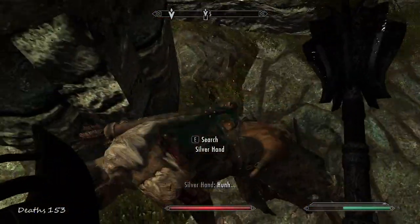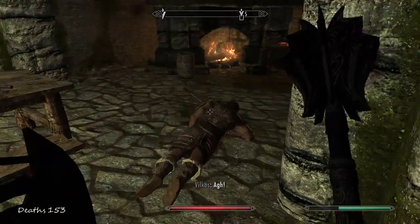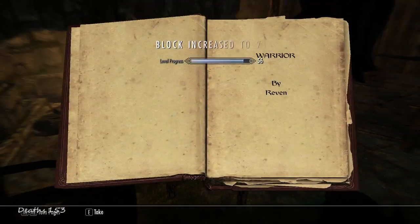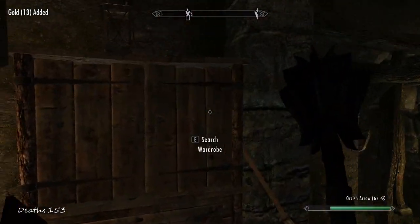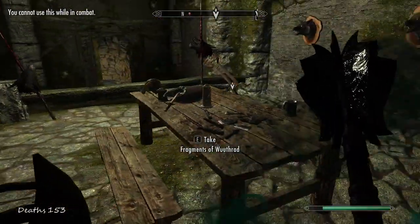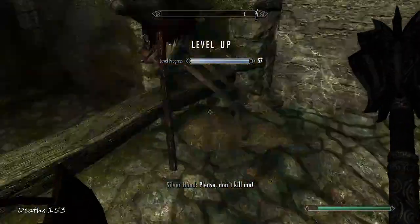There's another book I haven't read — this one's a skill book. Block increased. Almost level 57. Can't pick it up while in combat. Another skill book — one-handed. There we go. Level 57.